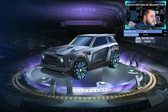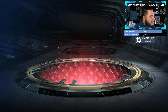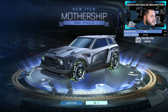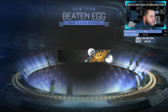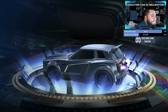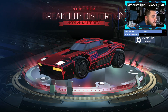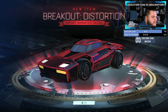That purple throws me off every time, because I keep wanting to think that purple is going to be a black market. But we can't get black markets out of these drops, unfortunately. We've got some wheels going on. Only eight more of these to go. Good old beaten egg. We've got the rainbow. Another import — Breakout Distortion, an animated decal. Don't really use the Breakout, but it's not a bad decal.